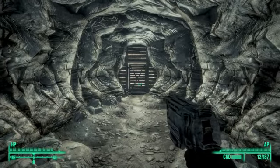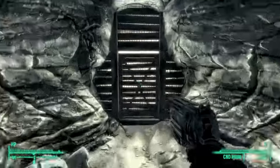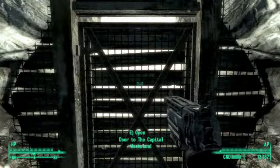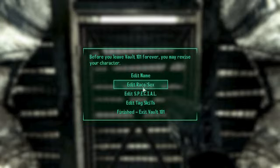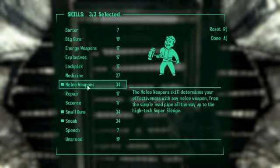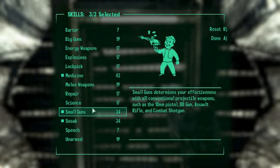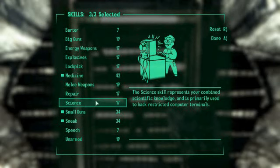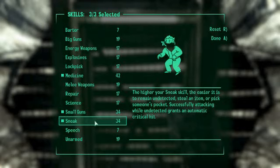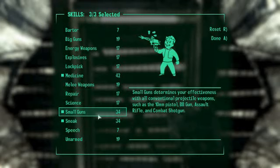Nobody has given me any ideas of what path to go down, so I'm just going to go out here and edit my tag skills. I'll get rid of melee and medicine, and add sneak.